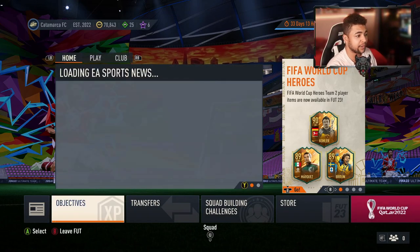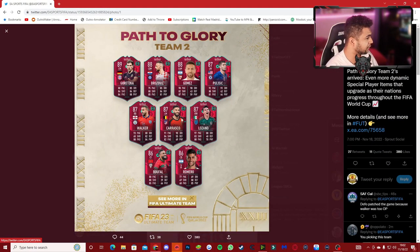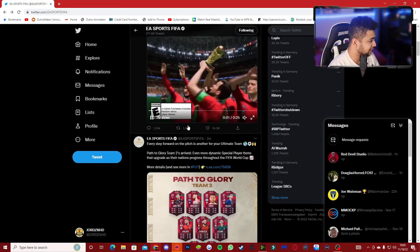Let's have a quick look at those new Path to Glory players released for Team 2. There is an El Chucky Lozano, which I'm gassed about because he's one of my favorite players and I'm rooting for Mexico in the World Cup anyway. We've also got Romero as an 86, Buffalas as an 86, Carrasco — going to be a decent card, his base card was 85 and was really good. Walker's probably going to be a mill, Goretzka looks good, Brozovic looks good, Papu Gomez looks insane, and then we've got Pulisic.